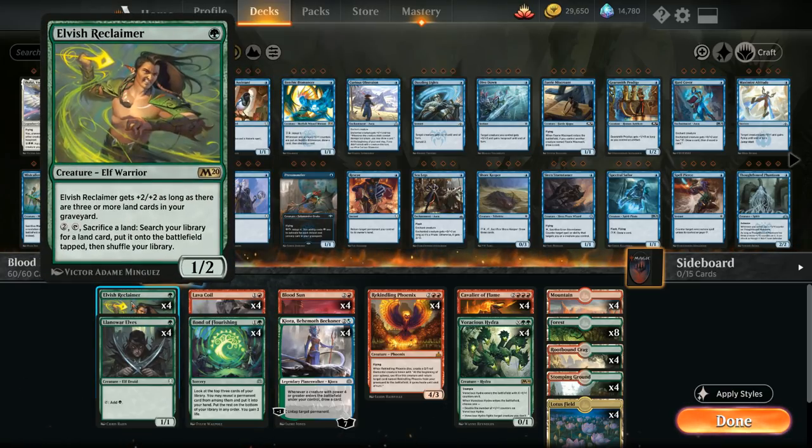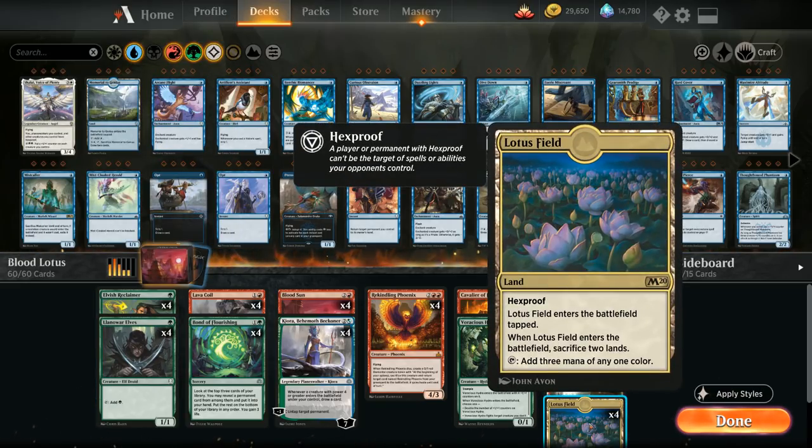We also have the full playset of Elvish Reclaimer, which is quite synergistic. It's a one mana 1/2 that gets +2/+2 as long as there are three or more land cards in our graveyard. For two mana, by tapping the Reclaimer and sacrificing a land, we can search our library for any land card and put it onto the battlefield tapped. The most straightforward application is finding Lotus Field — especially if we already have Blood Sun in play, we sacrifice a land, search up Lotus Field, and it comes in tapped but can tap for three mana the following turn.